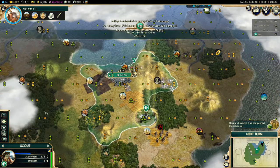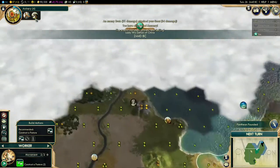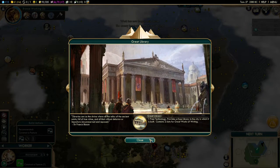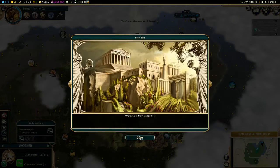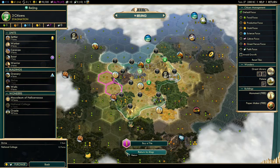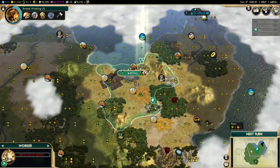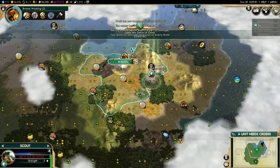One turn away now — and there we go, Great Library built! It provides one free technology, a free Library in the city it's built in, and two slots for great works of writing. You want to unlock Philosophy here. Usually what people do next is go straight for the National College. If you have land available and you're not worried about expansion, go for it — but be careful: if you had lost the Great Library your early game would have been almost crippled.